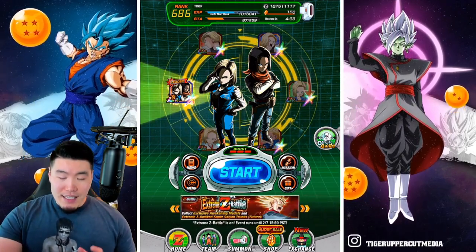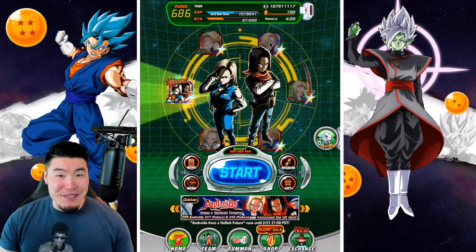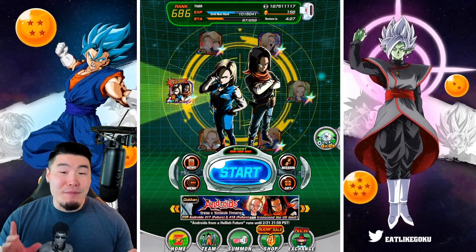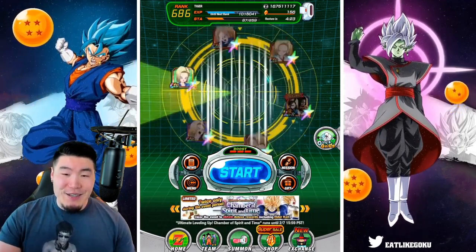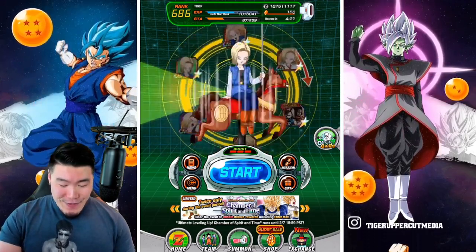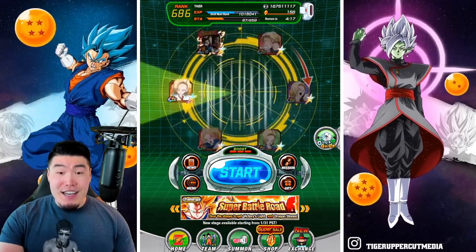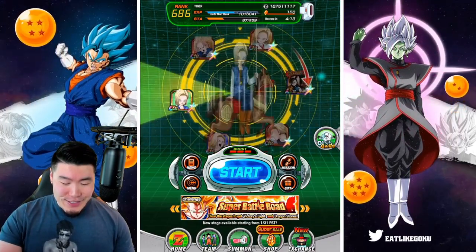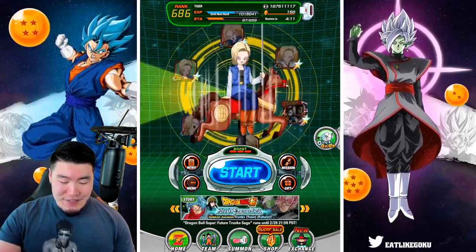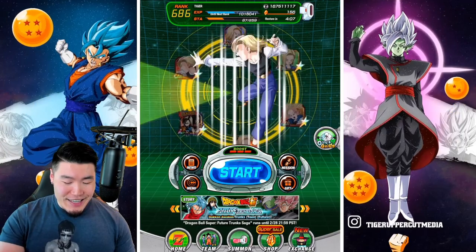So let's give this wheel a spin first. Let's do 18 spins — I know it's a lot, but it makes sense. So here we go: 1, 2, 3, 4, 5, 6, 7, 8, 9, 10, 11, 12, 13, 14, 15, 16, 17, and 18.